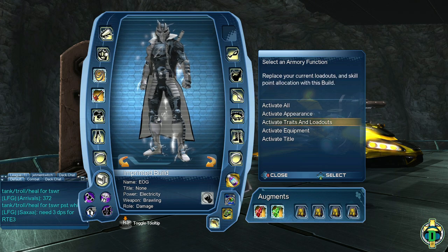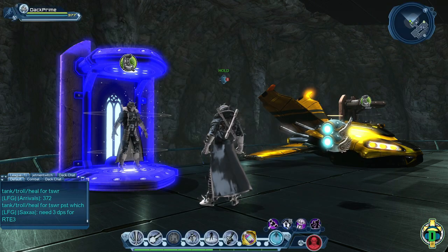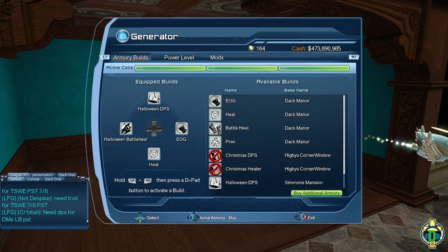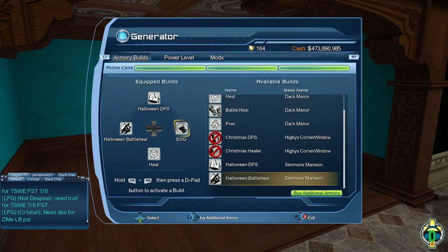You can also do the reverse just as easily and activate any of those same things individually. The ability to individually activate and imprint are things I typically use with the next part of using armories. You're not limited to just two armories — in fact you're able to have up to 16 on one character, but you can only have four active at any one point.